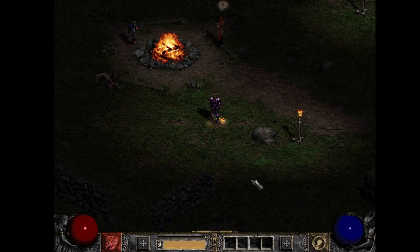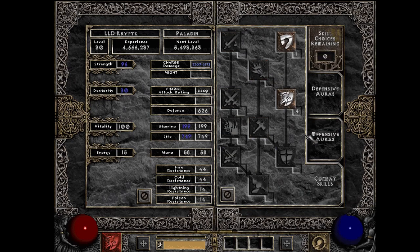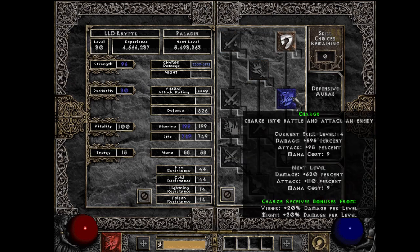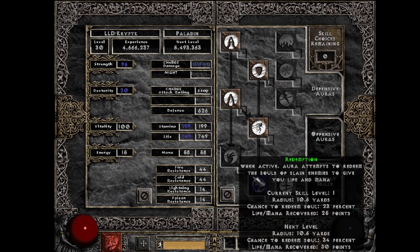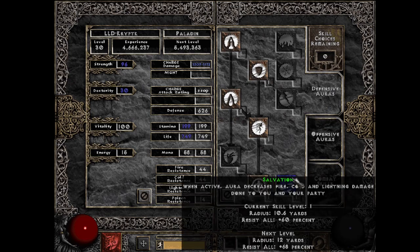Now let's look at the level 30 build — same concept as the level 12. Enough points into strength to wear our gear, and the rest into vitality. For skills, we have one point to smite and a couple into charge. We maxed out might as our active aura for the charge synergy, getting 230% damage. Those 20 hard points give 20% damage per level. A couple extra points into charge brings that to 595%, and one point into Vigor for the synergy as well. I also have a couple points into random auras like Holy Freeze and Redemption to throw off opponents, and Salvation is selected.